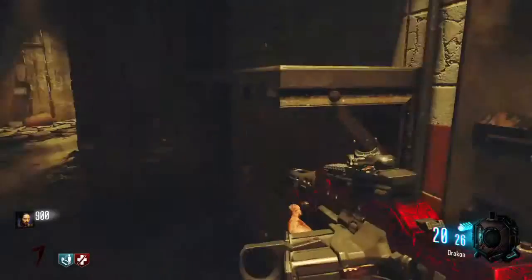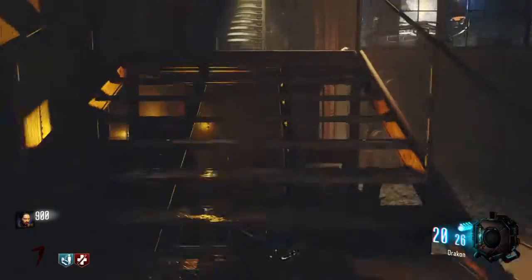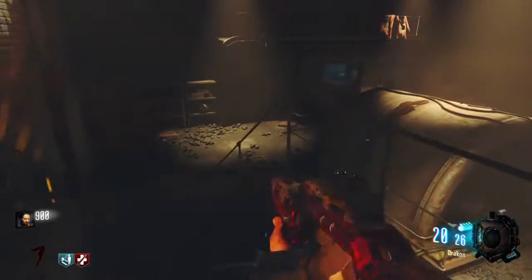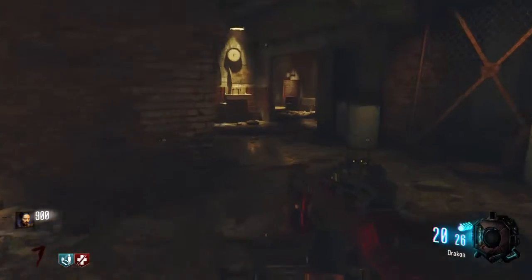The Kuda right here. Door to the teleporter. MA A7 over there. Teleporter to link to the mainframe here. And a grenade, which will buy you back four grenades for 250 points.